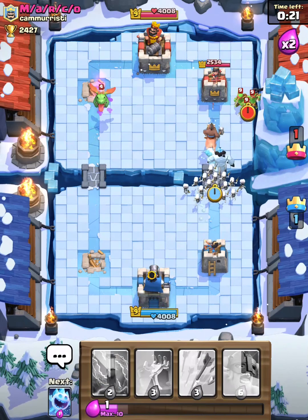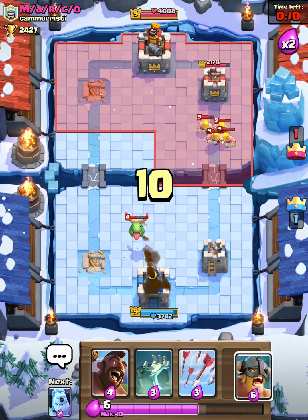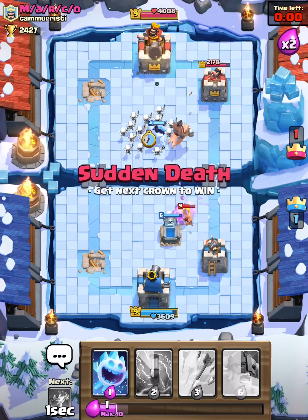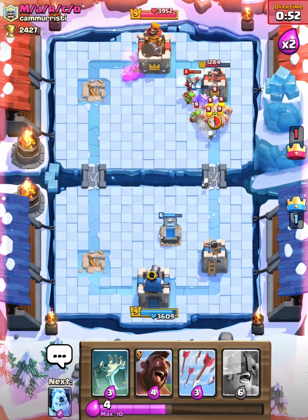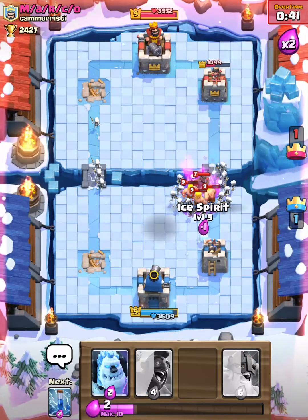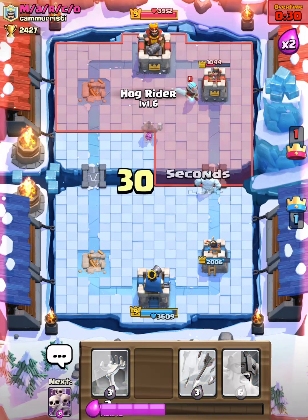I'm going in for a big push, gonna zap his stuff. Now I have my skeleton army as distraction but it doesn't do a lot of damage because of that fireball. Looks like his barbs are coming in — gonna have my tombstone ready. I'm gonna place a hog, ice golem, and skeleton army in the very middle with an ice spirit, just so I can get some more damage without all that travel time. If I had a fireball I could probably take this deck down really easily, but I have arrows and zap. His hog is gonna get some shots on the tower. Going in for another hog push.